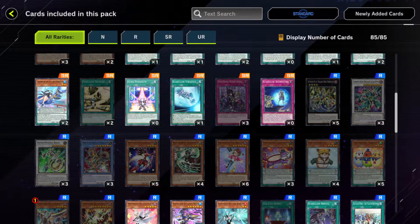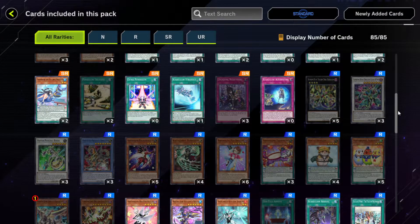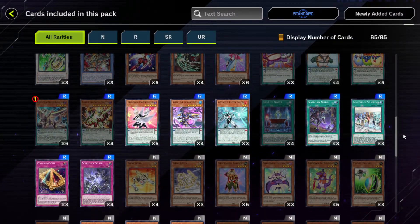Scareclaw Straddle Vailances Extra Pendulum — this is kind of ass. But I guess you can search it off of that one Pendulum searching card. It has the word Pendulum in it, so apparently you can just add it to your hand.